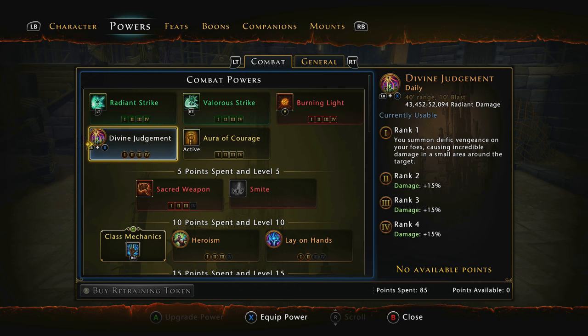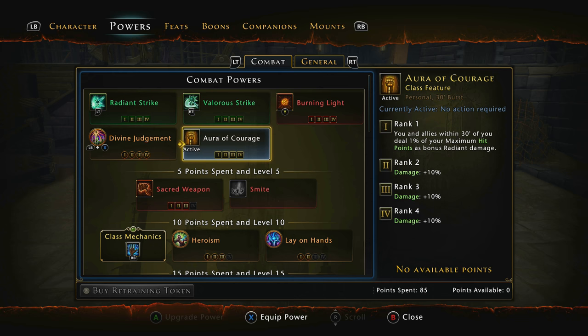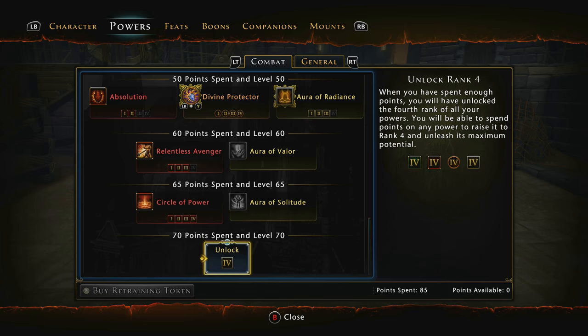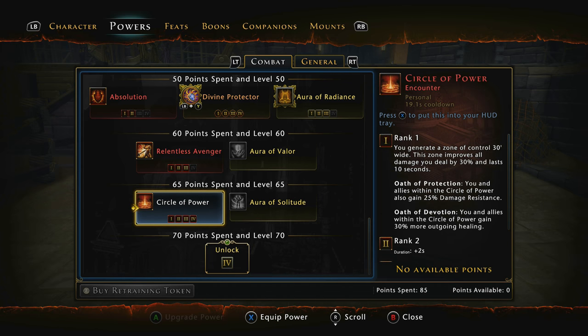Then we have Divine Judgment, which is a great daily power — a really high crit damaging one. In Demogorgon I've been able to crit about 700, 800,000 — nearly a million. So it is a really good one for damage. For the personal feat we're going to go with Aura of Courage. The main encounter powers we're going to push are Bane, Templar's Wrath, and Circle of Power. These are really going to make you the tanky player you can be with this build.